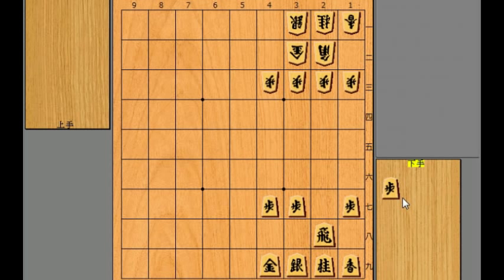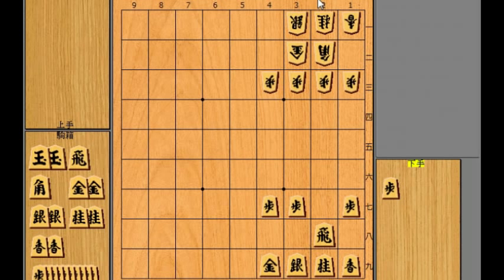Making this pawn exchange, especially on the rook's file, gives you three advantages. One is that you can have a pawn in hand — maybe you can drop it here or on other files. The second is that your rook is now aiming directly at your opponent's camp, so if only the gold moves, you can promote the rook. And the third is that other pieces can develop along the rook's file. So basically, if you have a chance to make a pawn exchange, you should probably do it.